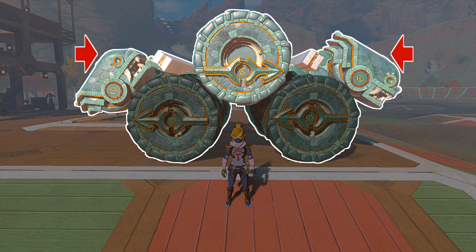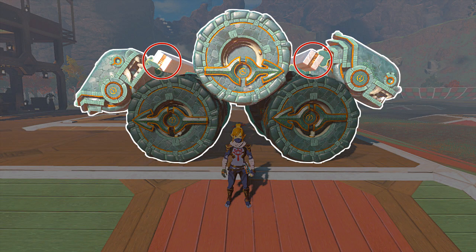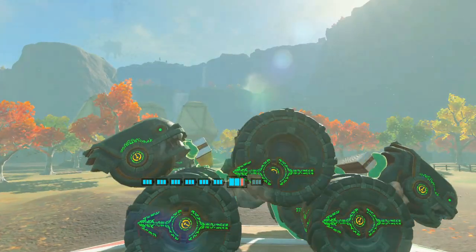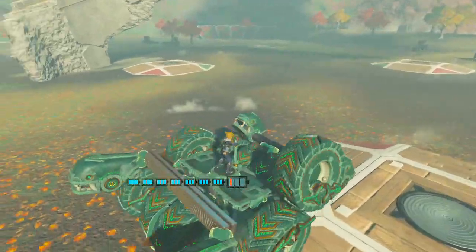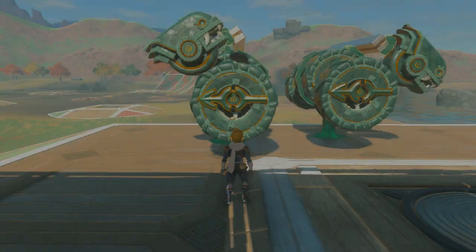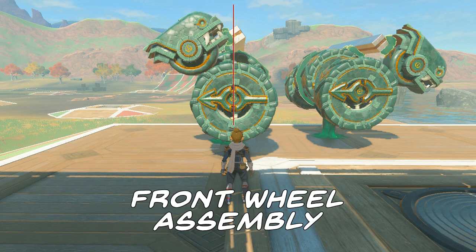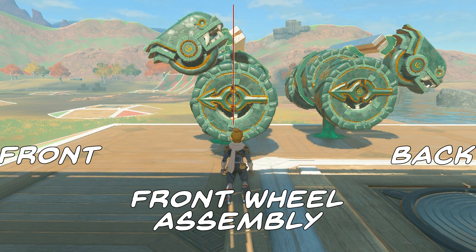We need them close enough together to create that ride height, but too close and the wheels will become loose, and the middle big wheel will rub up against the poles. Too far apart, and you might not even have enough ride height to get moving — they'll also leave a gap between the poles and the middle big wheel, which has undesirable results. After much testing, this is the best position for the pole on the front wheel assembly. The pole isn't perfectly centred here — it's just slightly towards the right, or towards the back of the vehicle.